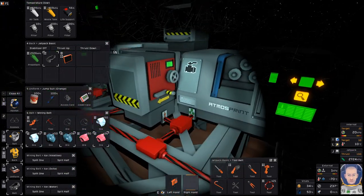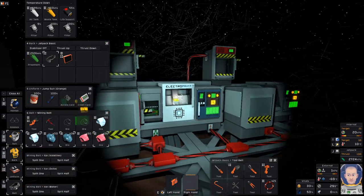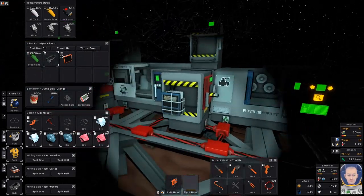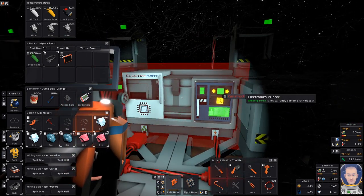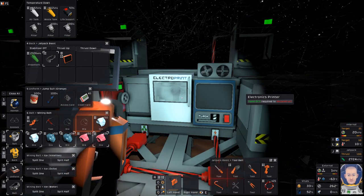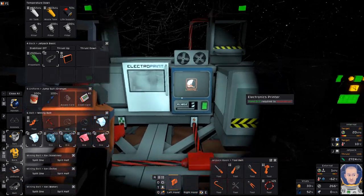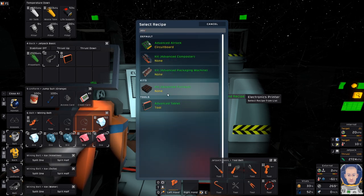We're only at 53 — this is going to take a minute. There we go, there is our mod. We'll grab the welder and weld it up. And there we go — we have an upgraded electronics printer. Now we should be able to make ourselves an Advanced Furnace.